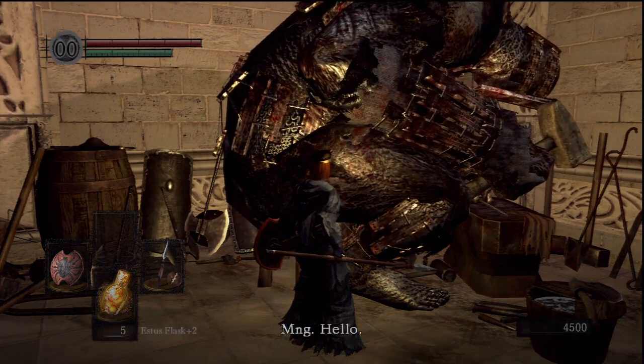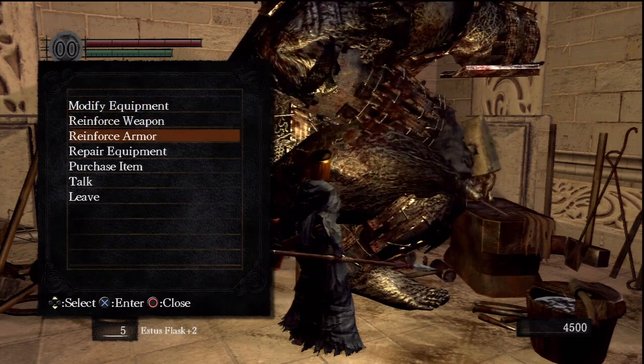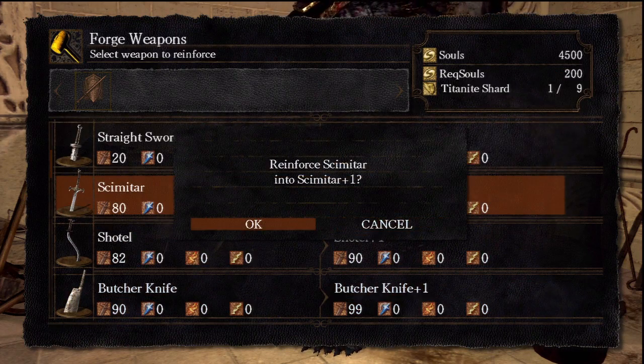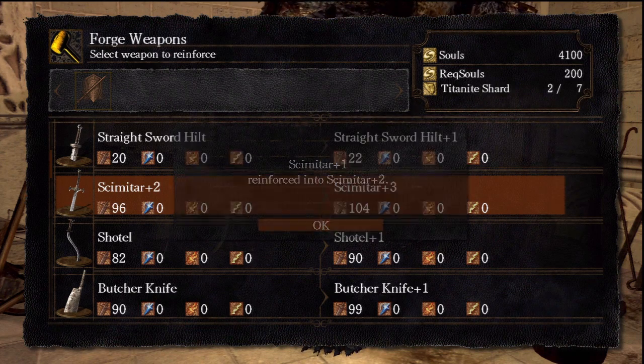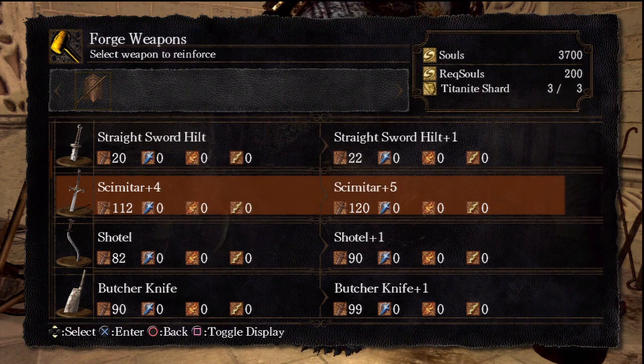Lots of people asking me how to make the Kallax sword, so right here I'm going to show you guys exactly how to make it. First thing you need is a Scimitar, and this sword you can get from the merchant on Deadburg. It sells for around 600 souls, so it's pretty cheap and easy to get.